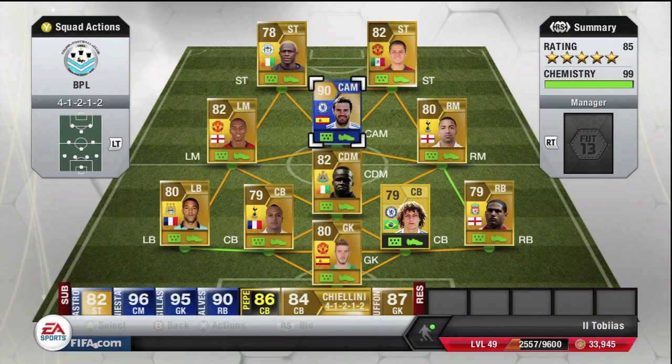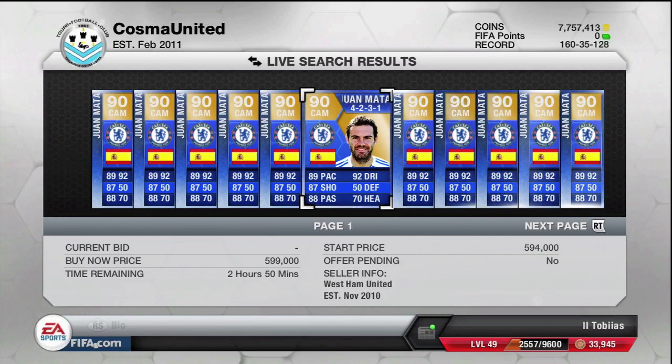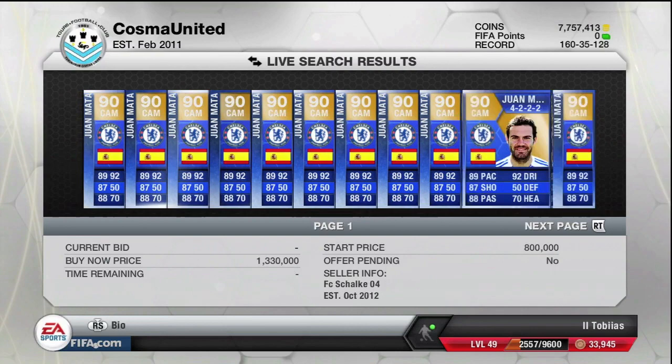Obviously he plays for Chelsea, so that does mean he is going to be fitting into a lot of squads. Last week I did do a player review and you guys told me you'd like to see more, so please let me know in the comments below who you'd like to see reviewed from this BPL Team of the Season. Looking at Mata, he is a 90 rated center attacker mid, and he does cost quite a lot on PS3 compared to Xbox. On PS3 he comes in at around 700,000 coins, while on Xbox he's coming in at 550,000 coins.